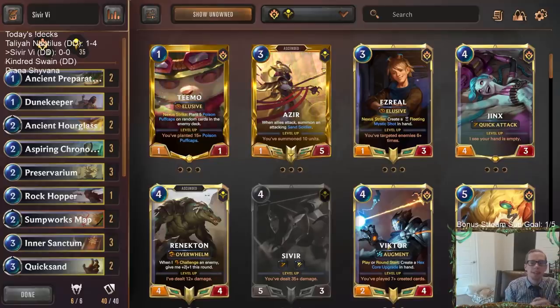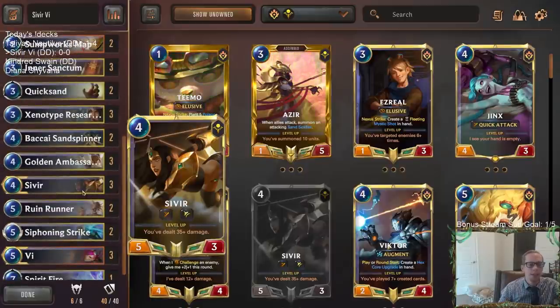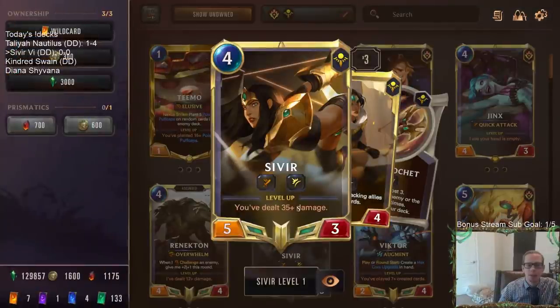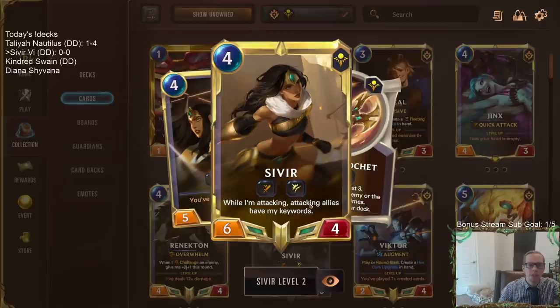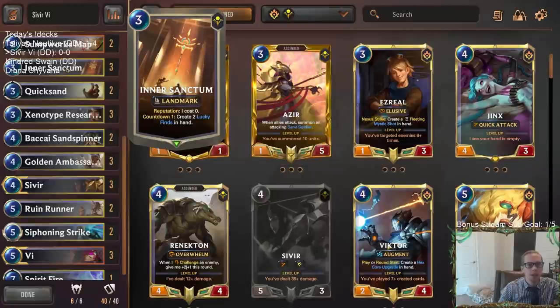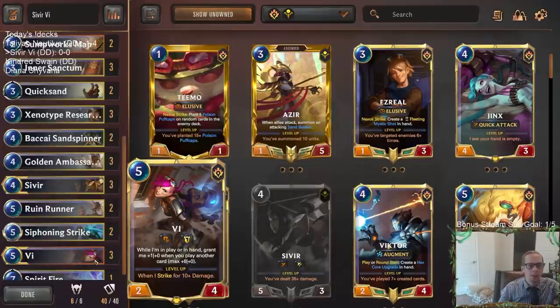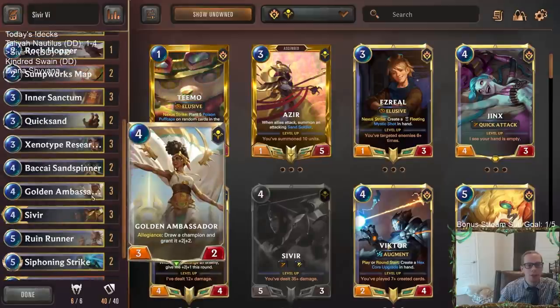Welcome everybody on Twitch chat and YouTube. We're going to be playing a combo-type deck that's also aggro slash mid-range — it's got a little bit of everything. We're built around our two champions Sivir and Vi, having a good amount of keywords. Sivir wants us to deal 35 damage to level up, and whenever it does, all your attacking allies have its keywords. We're combining Sivir with Inner Sanctum to create Lucky Finds that give more keywords. We're going basically all Shurima, playing Golden Ambassador to help draw Sivir and Vi.